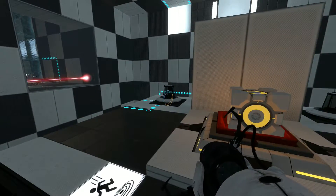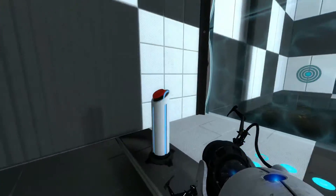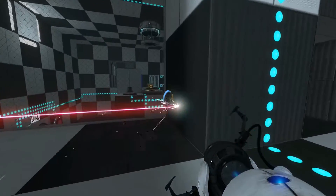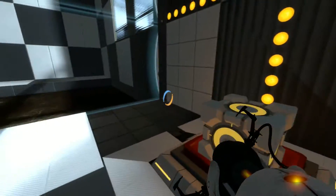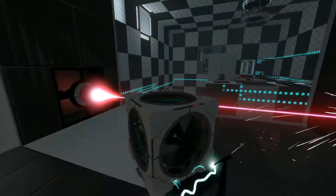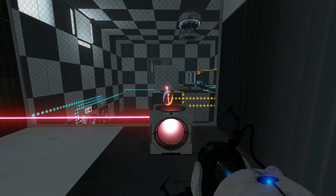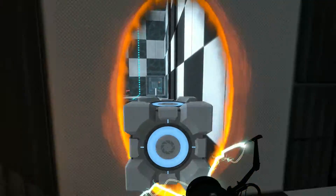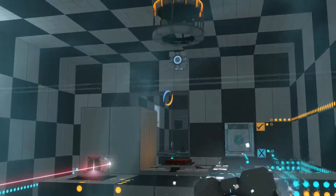First thing we do is portal here and then we get that cube. Grab this one and we can grab this one. Now I cannot do anything with this, so I have to destroy this in order to get a new cube there.